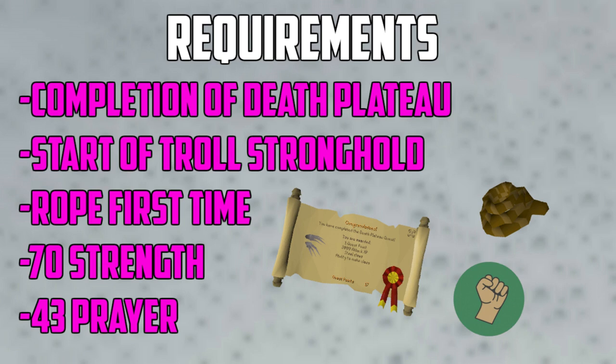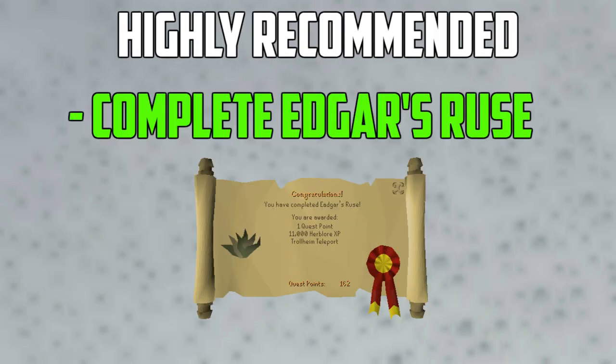Before we get too far into the guide, there are some requirements to do Bandos. The completion of Death Plateau and the start of the Troll Stronghold to the point where you defeat Dad. You do need a rope to enter God Wars Dungeon if it is your first time, so do not forget that. You need 70 Strength to be able to enter the Bandos stronghold and at least 43 Prayer to use protection prayers. I also highly recommend that you do the quest Edgar's Ruse so you unlock the ability to use the Trollheim teleport.